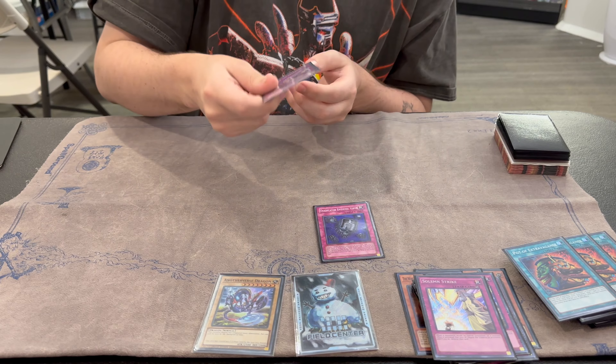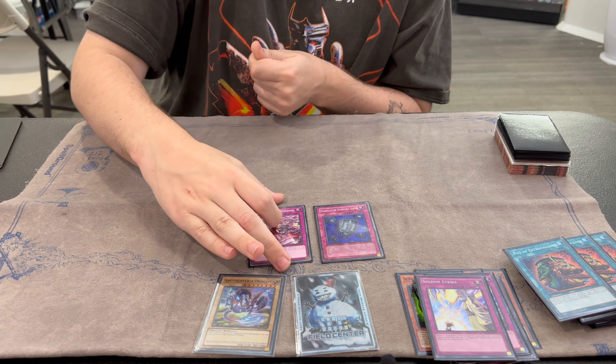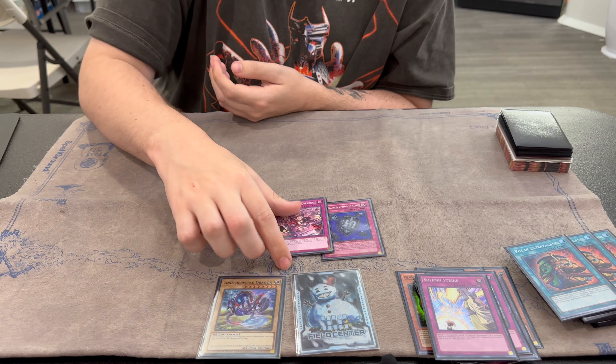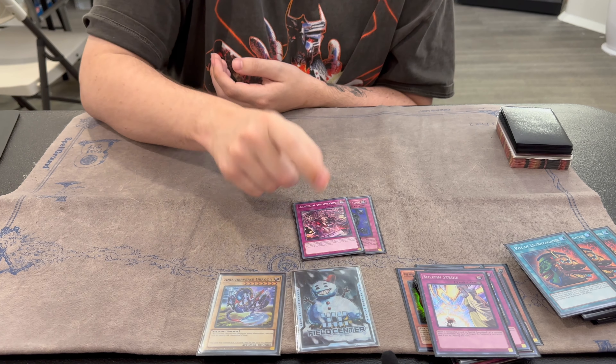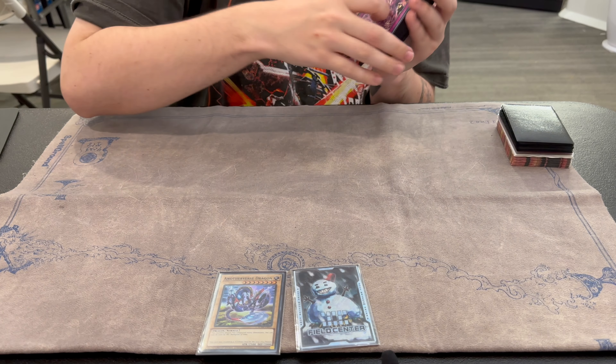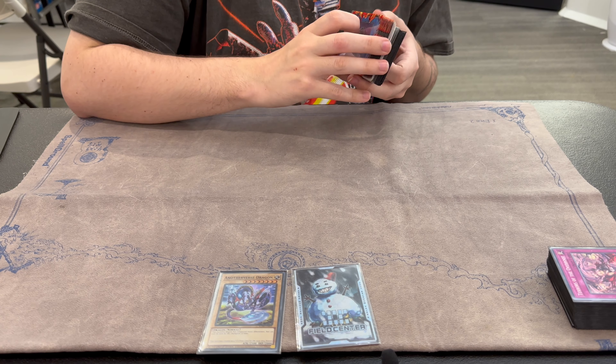And then the one-off traps: Eradicator — this card does what it does. And Solemn Judgment. This could have been any other normal trap that you'd like, but I think this one's the best one. That's the main deck, 40 cards. I don't think I would change much unless I wanted to play a trap version next.